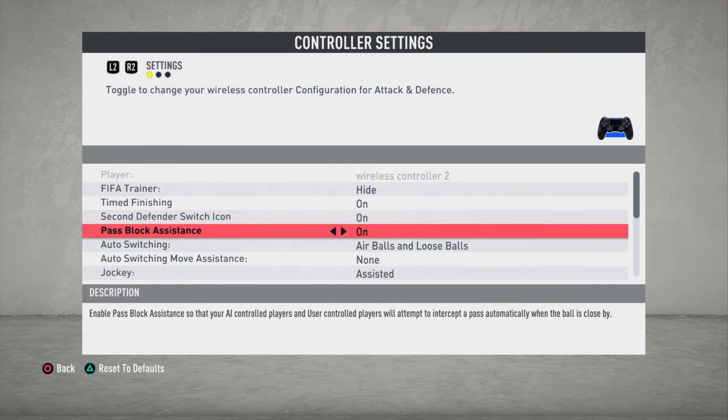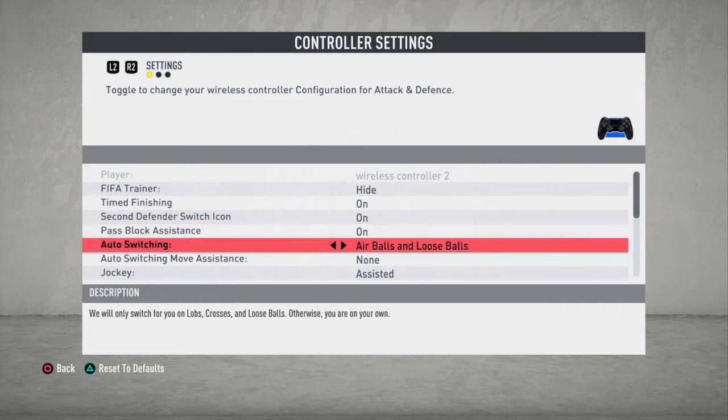Going to pass block assistance - since last FIFA I left it on, and I'm going to leave it on this year too. You just need EA to do that extra block for you, the automatic interception, so you have to leave it on.